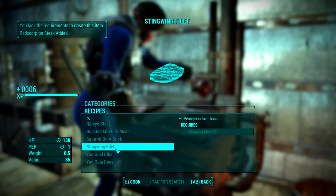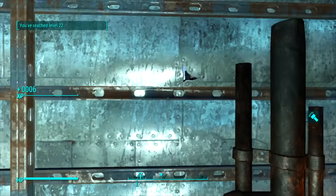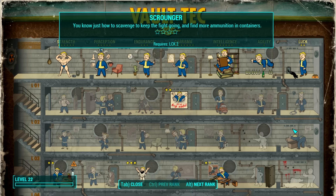Level 22! We're going to spend our perk point for the first time on an actual stat point rather than a skill. This will unlock the ability to get the Scrounger perk next time I have a perk point. It'll unlock the ability to get Scrounger next time I have a perk point.